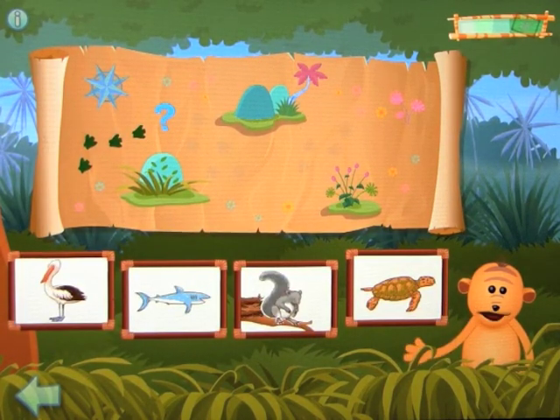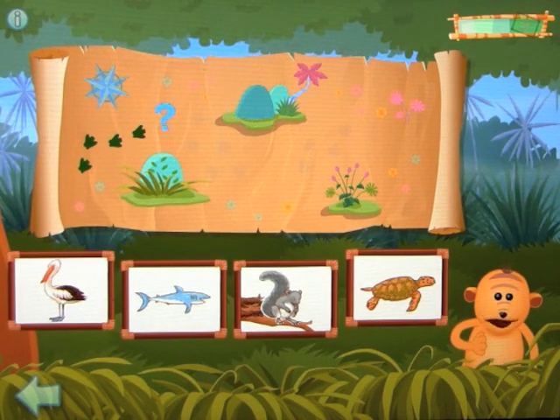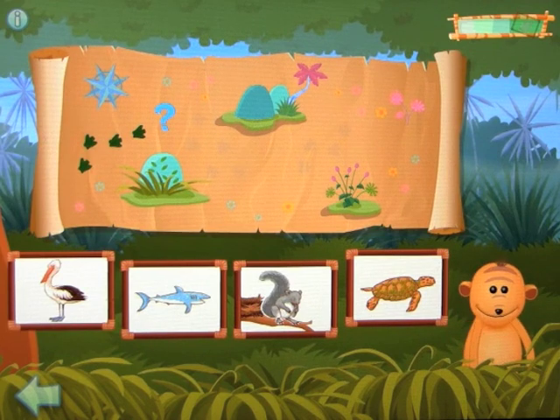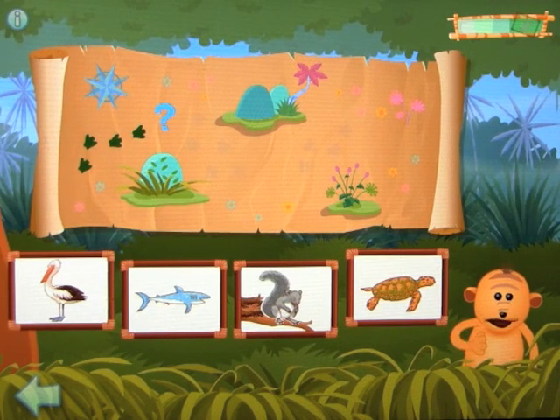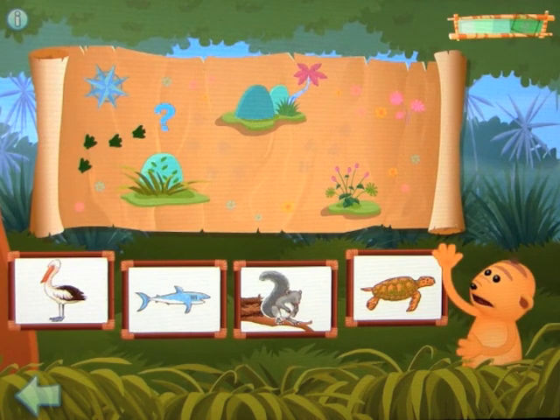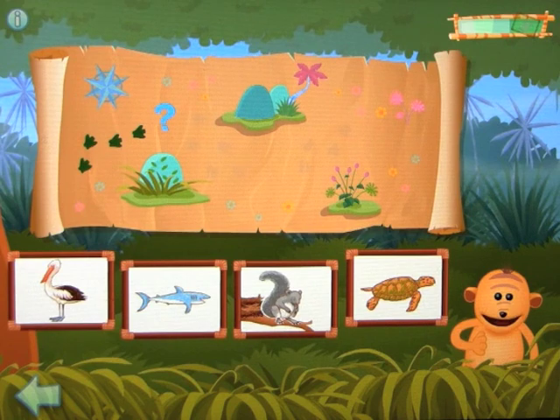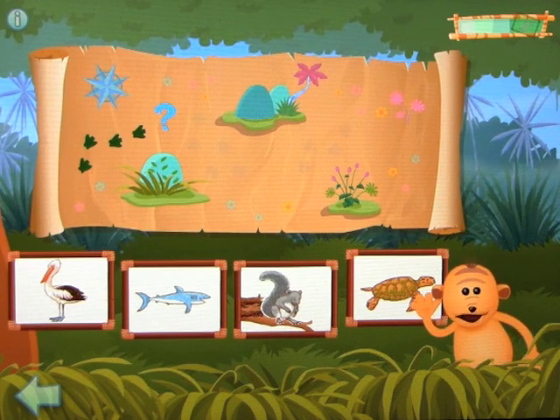Rhonda met some animals when she went into the jungle. Let's follow the animals to find her. Listen carefully to the clue, then click on the animals that match it. Now you'll need to solve two clues to find an animal. To listen to the clue again, click on the question mark. As you'll notice, level two has two clues.